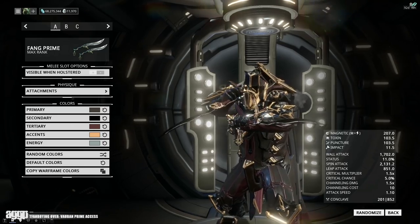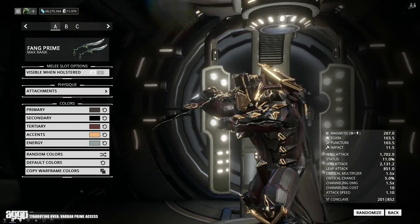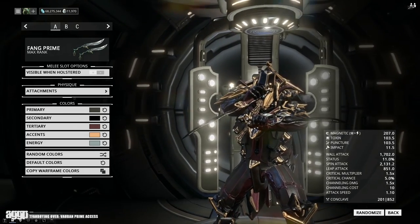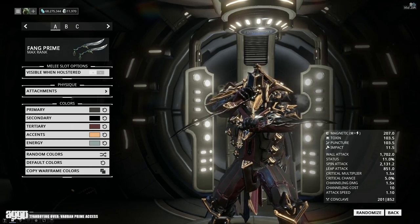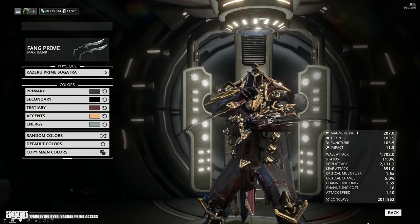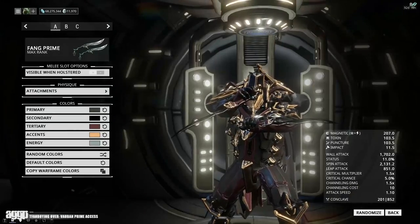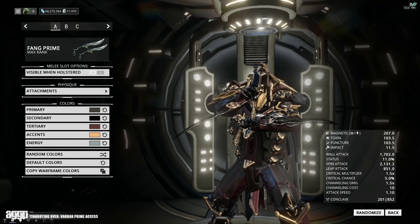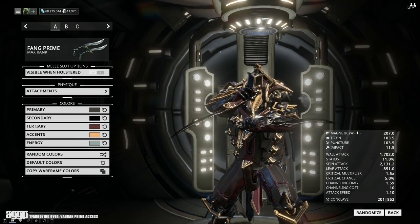Now last and honestly probably least is the Kitano Prime Sugatra. So close, DE — you were so close. Tell me why this mechanical chainlink-looking doodad floats around like a feather. It completely ignores gravity — since when did chainlink things do that? Look at the Kaziru Prime Sugatra: it dangles like normal chainlink things are supposed to. And you can kinda see where the linking is rigged to it, but it's not. So I am not the happiest camper about this one.